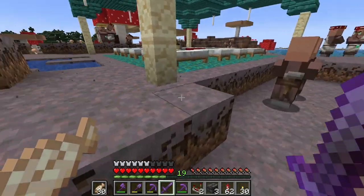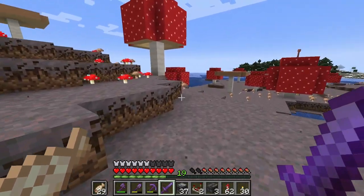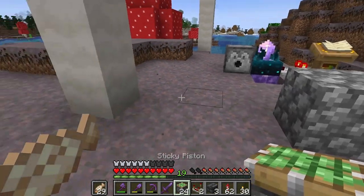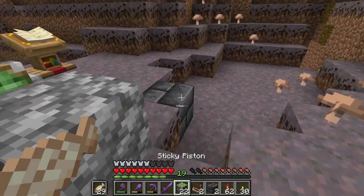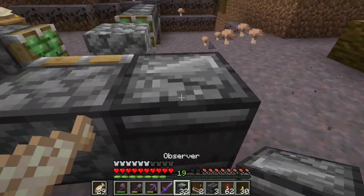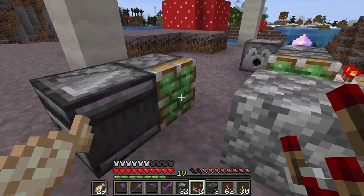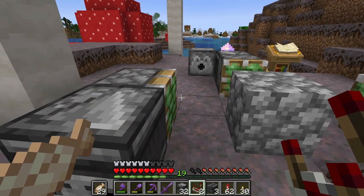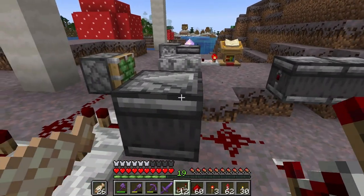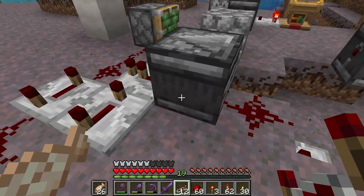I got an idea for how we can test who wins the race. All we really need is a random block and a few sticky pistons a little ways away from the block. We'll hook them all up to an observer — that will do a one-tick pulse. Whichever one retracts first will have the block, so the other two won't be able to grab it. As I'm setting up each of the lines, I'm only using one piston at a time so I don't spoil the result.